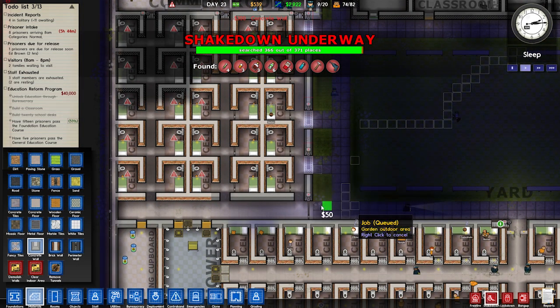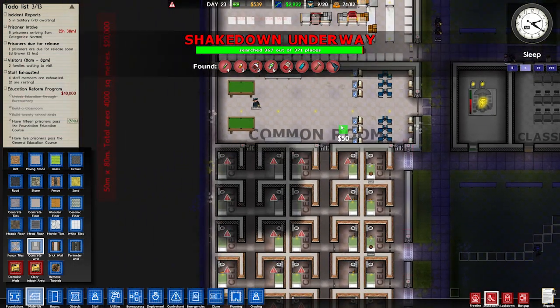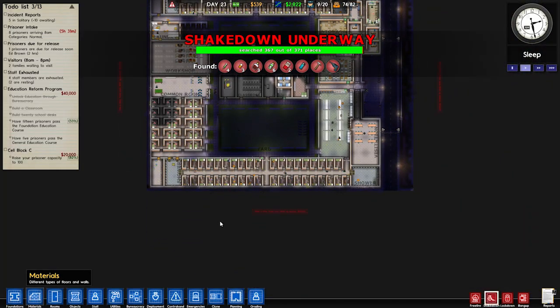Now they can only enter the cell block through this door here, which I do need to put metal detectors around. They can also enter through the common room, so we'll probably do a metal detector there, there, and there — or maybe a couple by the entrance. I don't know, we'll figure it out.